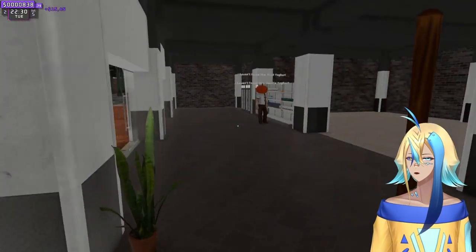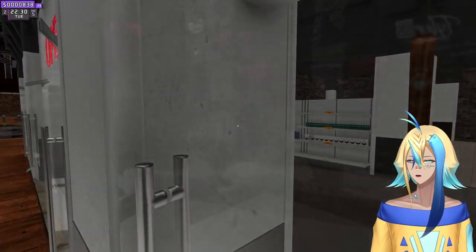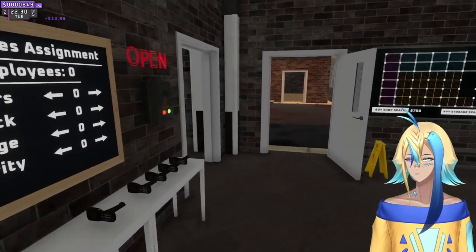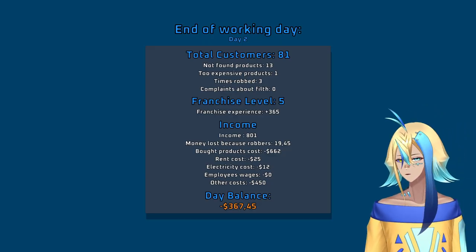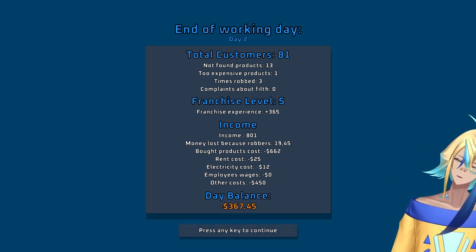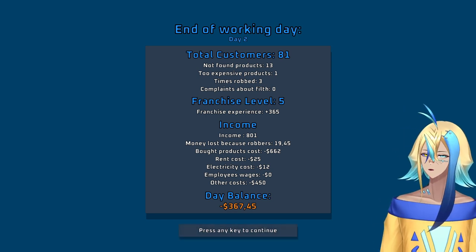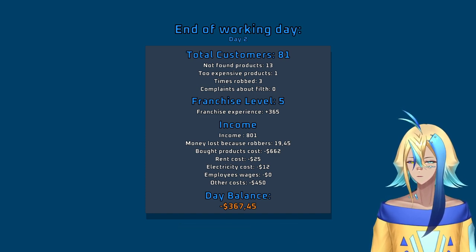Let's just wait till all these people go and then we'll close shop. I just bought three sticks of butter. Why are you paying me a 50? We gotta wait for all these people to leave. Money lost because of robbers: 19 dollars. Times robbed: three. Not found products: 13. Too expensive products: one. Complaints about filth. Franchise experience: 365. The two expensive products kind of makes sense.